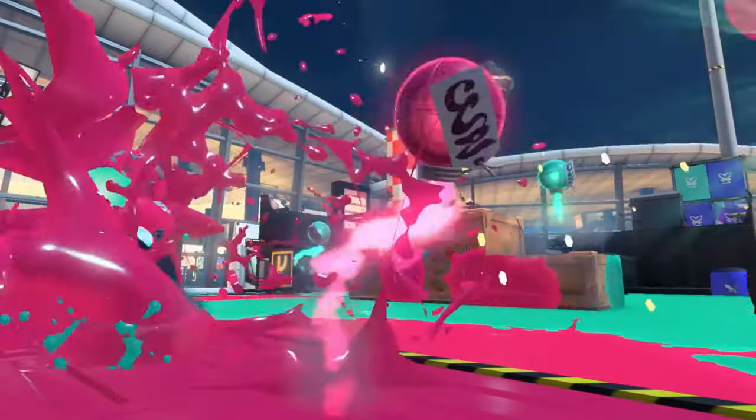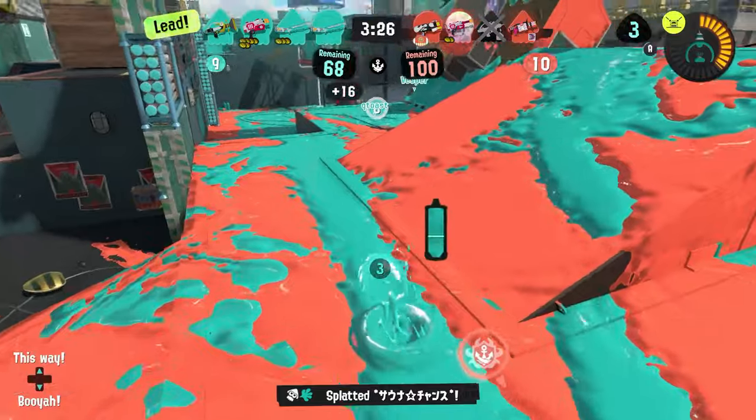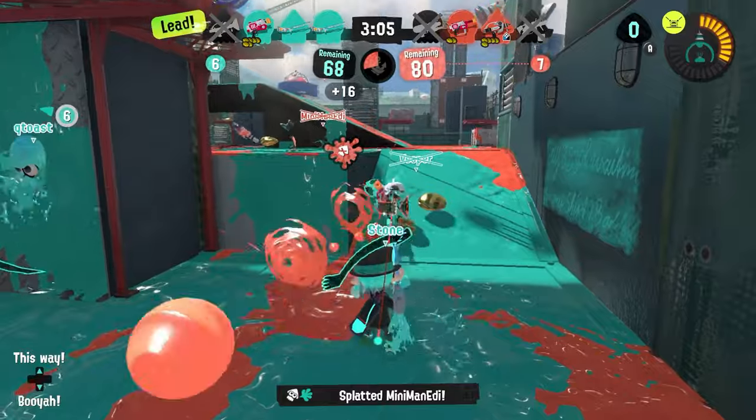We already knew Squiffer had Autobomb because its ink tank read a 55% marker, which is the same ink cost as Autobomb. But the special was a little harder to pin down. It could have got something like Inkjet to reference the Fresh Squiffer from Splatoon 2, or Kraken from Splatoon 1. There were a lot of good options here, but people wanted something new.